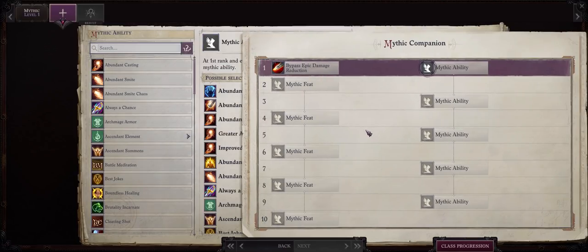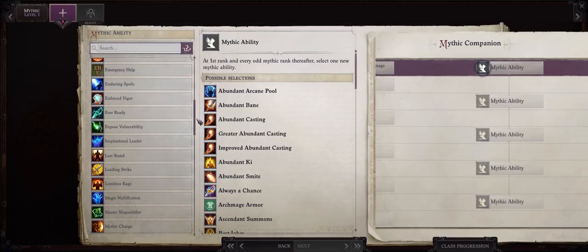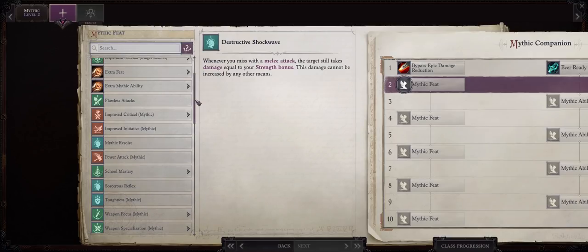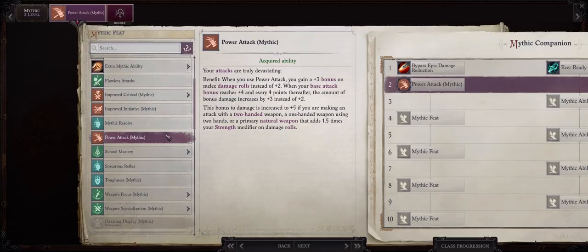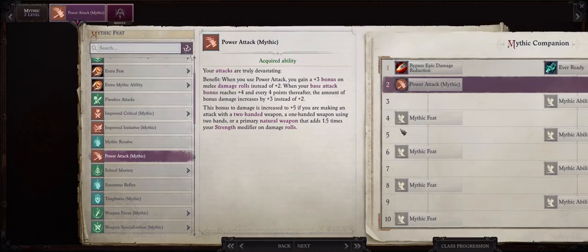Now let's talk about Trevor's mythic progression. The good thing is you have full control over his mythic progression, unlike, say, Corrupted Arueshalae who already comes with many picks made for her. This can actually help salvage Trevor's questionable class spread. For mythic rank 1, since he's a character with high critical range from his falchion, take Ever Ready. For mythic rank 2, Mythic Power Attack. You can pick Mythic Improved Critical here too, but when you first get Trevor you'll already have 5 or 6 mythic levels to allocate.